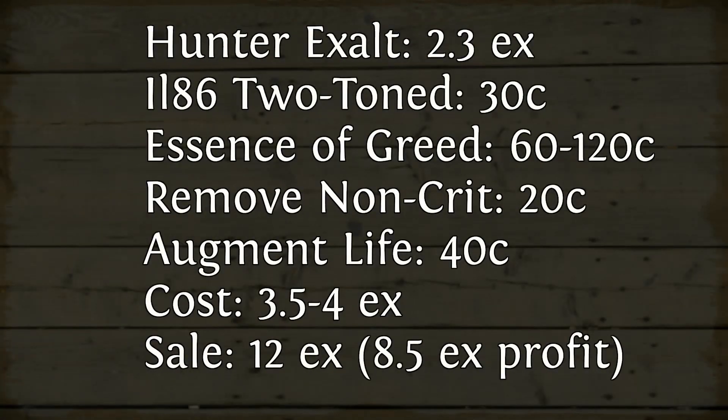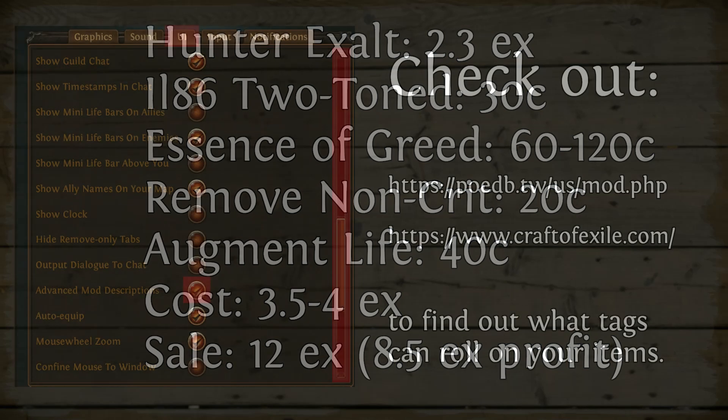The total cost for me: 2.5 exalts for the base, around 60 chaos for essences of greed — though it can easily go over 100 chaos here depending on luck. Remove non-crit add crit was about 20 chaos, and augment life was about 40. So around 3 to 3.5 exalts for the cost, and it sold for 12 exalts, meaning I made over 8 exalts in profit. More conservatively, assuming it costs 3 to 4 to make and sells for 6, you should expect at least 2 exalts back when using this method.